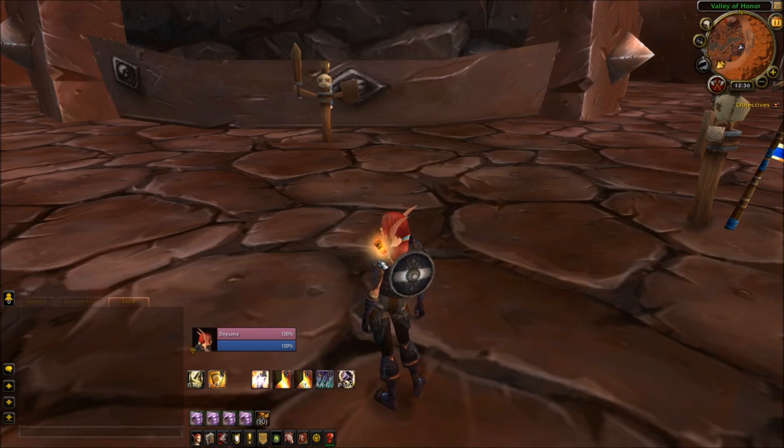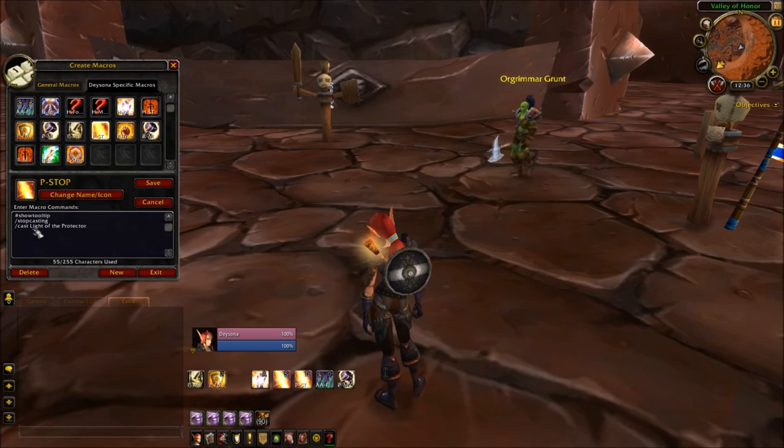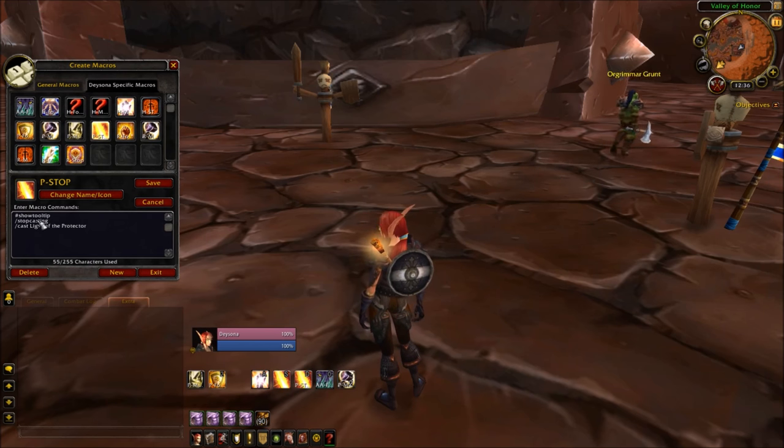Next up is a stop casting macro for my Light of the Protector, which looks like this: /stopcasting /cast Light of the Protector. Sometimes depending on the update, the spell, or your latency, you might need to put a couple of extra lines of /stopcasting in there. But for this update, most people should be fine with just one. You can switch out the spell name for something like Divine Shield or one of your blessings.